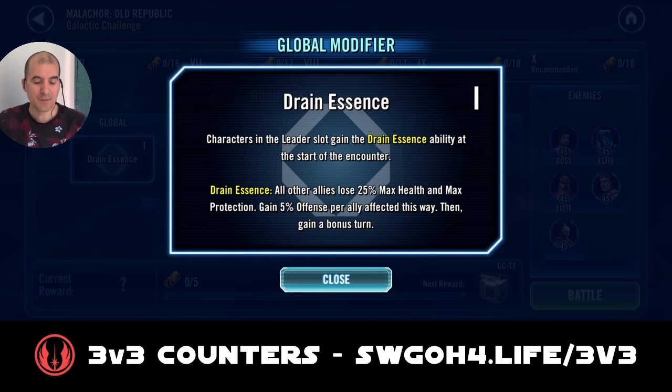With the Drain Essence modifier, the character in the leading slot — your leader — will gain a special ability called Drain Essence. Anytime the leader uses that ability, all of its allies will lose max health and protection. But in return your leader will gain extra offense and also gain a bonus turn afterwards. For this particular challenge, especially the bonus turn will be huge when it comes to clones — more on that later.